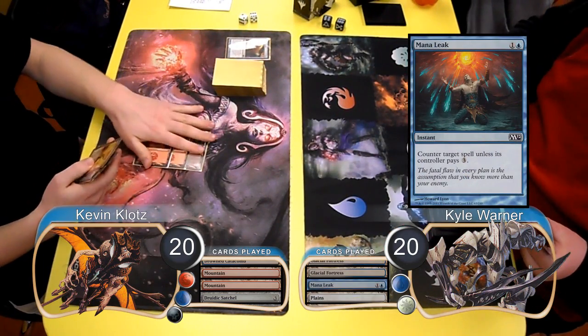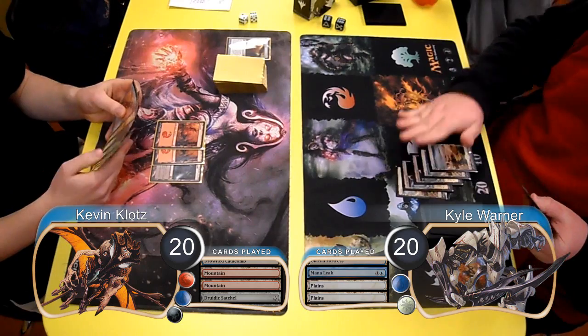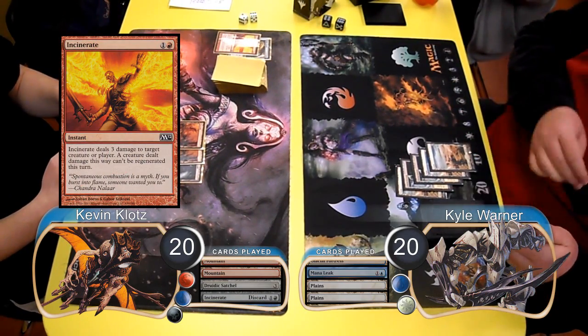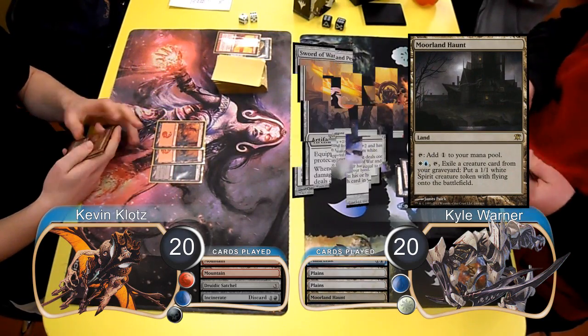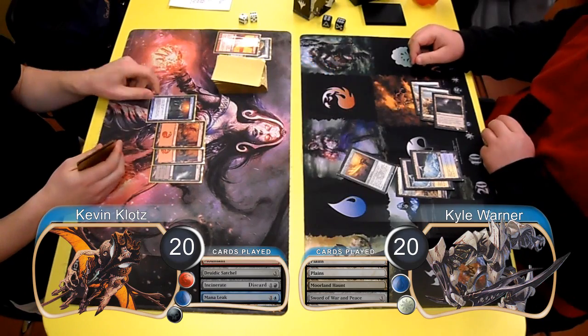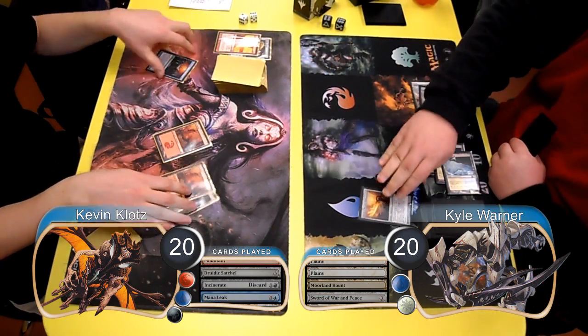Kyle continued to lay down lands, however I missed my 4th and 5th land drops and decided to discard an Incinerate at the end of the turn in order to keep my mana open for counterspells. Kyle's 6th land was a Moorland Haunt and he cast a Sword of War and Peace. I used a Mana Leak on him to force him to tap out, however the sword still resolved.